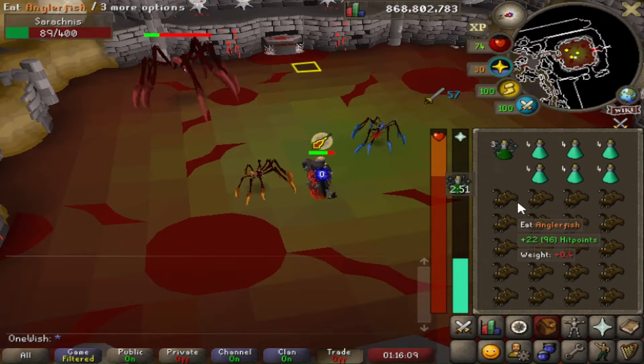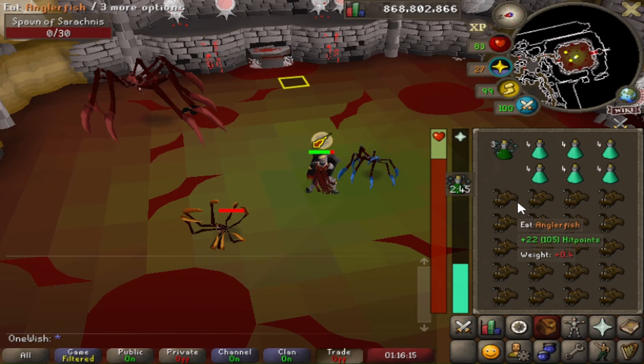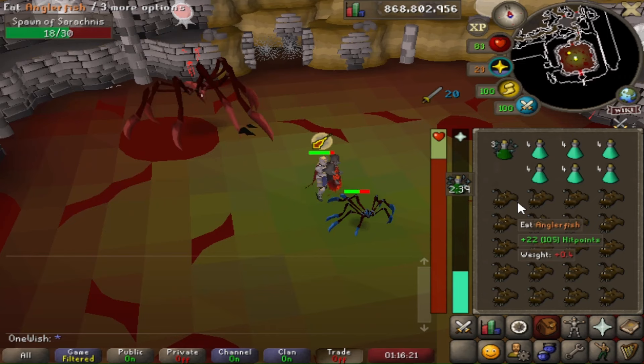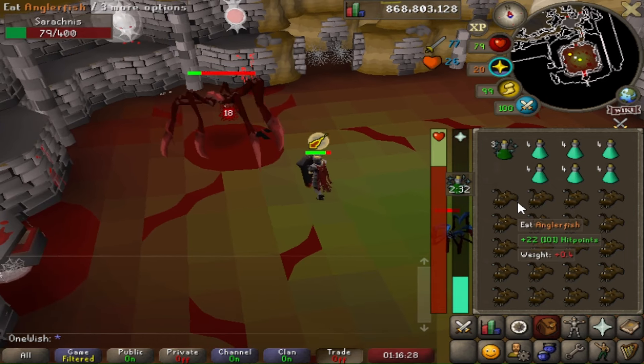I would recommend bringing a skill cape over a fire cape — it has a defense bonus of 9 in every combat style, and if it's a trimmed skill cape you get an extra 4 prayer bonus. If you're a low-level player and worried about dying, you can bring a ring of life. If you have 10 hit points or less remaining, the ring will teleport you to safety, but it's not guaranteed to work if you take too much damage from a single attack.